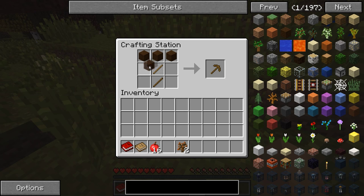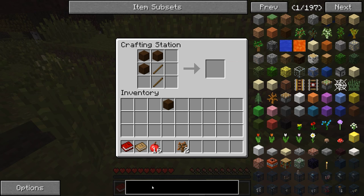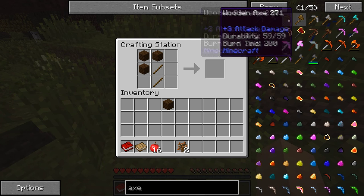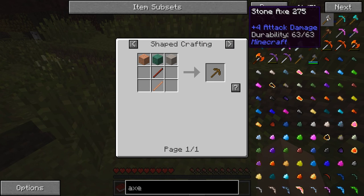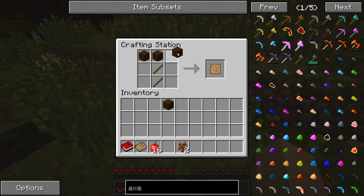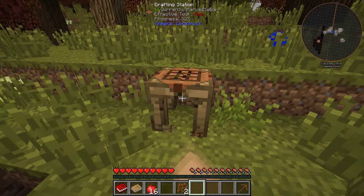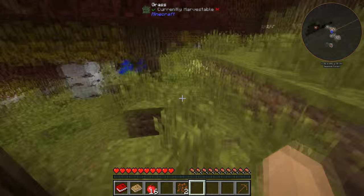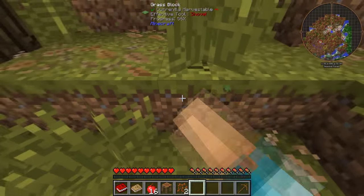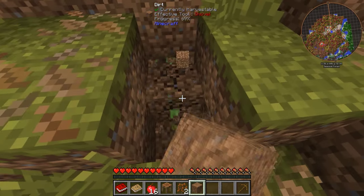You only get two sticks. I've played a pack like this before. How do you make an axe? You can't make a wooden axe — you can only make a stone axe. Well, that's fine. I guess it's only stone tools then. Not a big deal. Let's actually do a quick little dig down and get some stone here. I assume the wooden pickaxe is going to get me some stone.